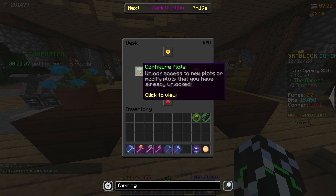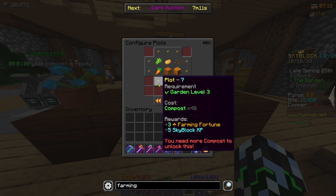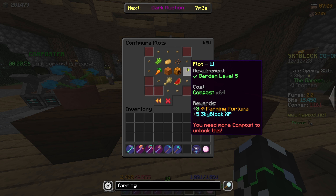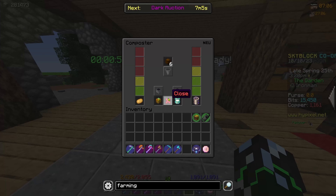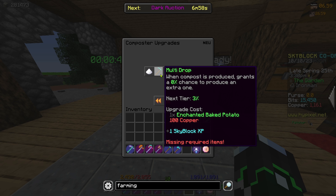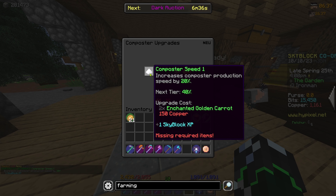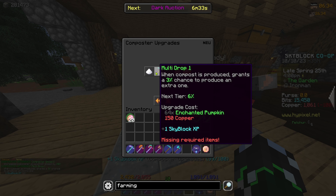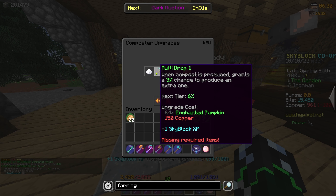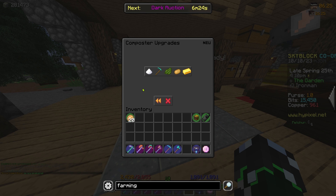We're going to unlock a lot more plots to get the fermento armor, and it costs a pretty penny — a lot of compost is needed for the outer ones. It's time we finally upgrade our composter. For the first upgrade we need enchanted hay bales, and for the multi-drop we need enchanted baked potatoes. I have enough hay bales so let's upgrade the speed and then upgrade the multi-drop. Oh, it changes every time — interesting, I could keep going with this.